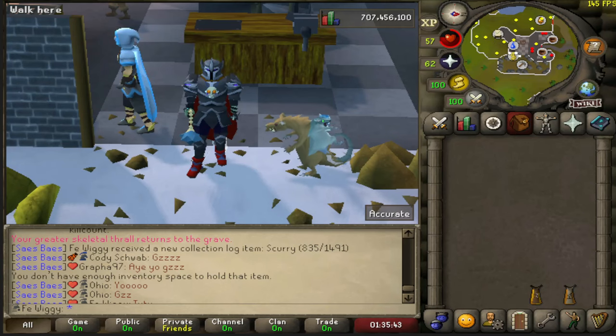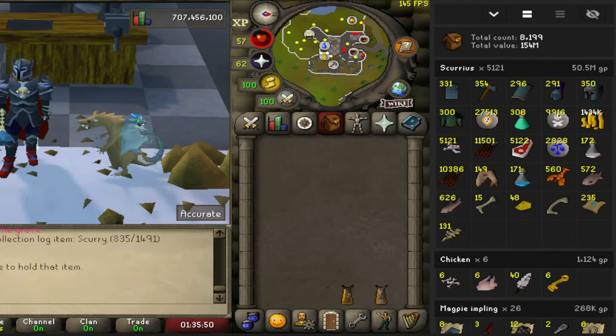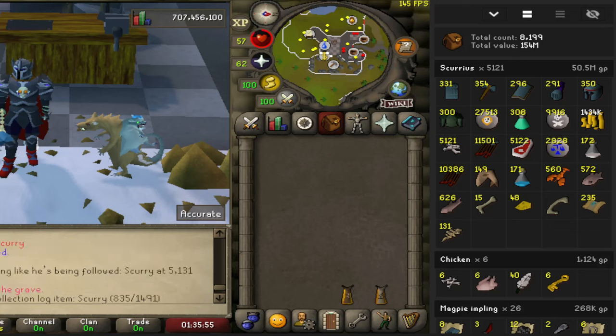Now let's check the loot tracker. 5121 kills shown — it should be 5131, so 10 kills are missing. But it's about 50 mil, and yeah it's about 10,151 GP for each kill.